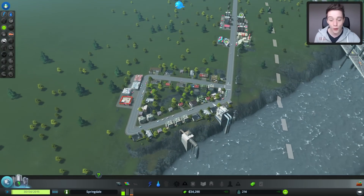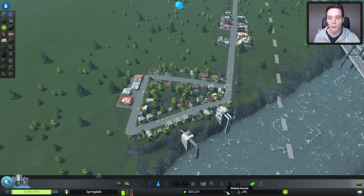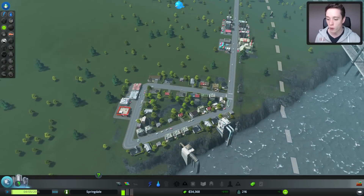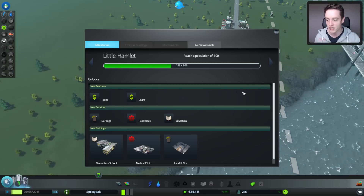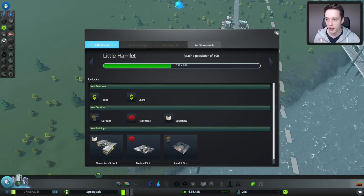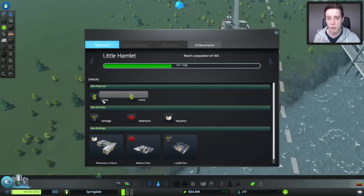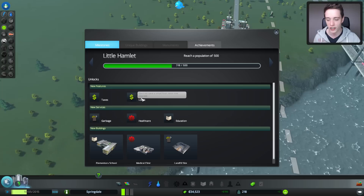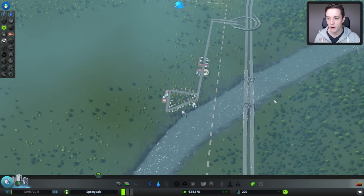This is basically all you need to do to get to the point where the little green icon pops up telling you that you're making money. Very shortly you'll get more achievements and unlock more buildings. One important tip: at the beginning of the game you might want to raise the taxes a little bit, and make sure you never take a loan until you absolutely have to, because it'll just mess things up.